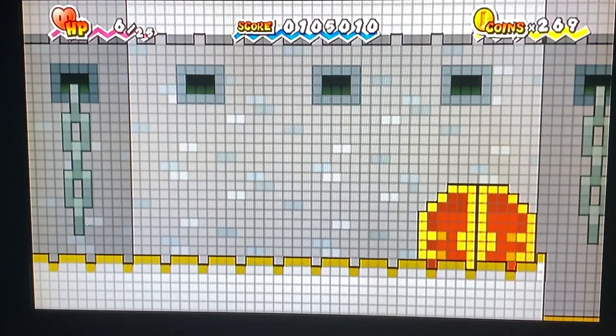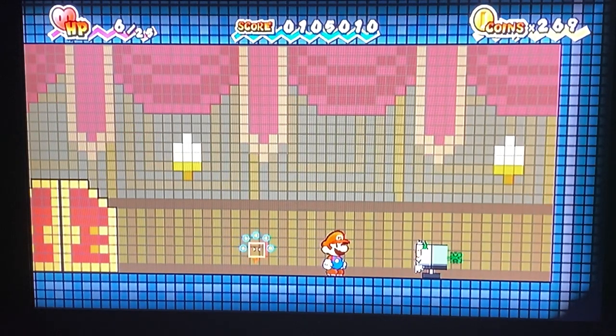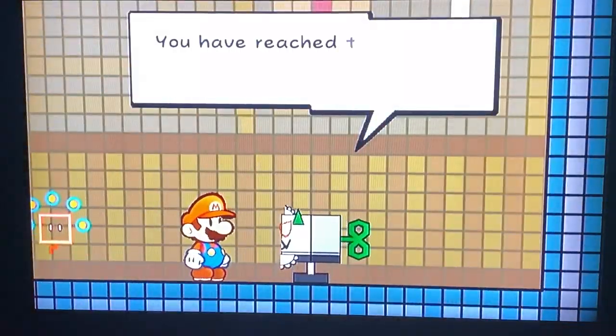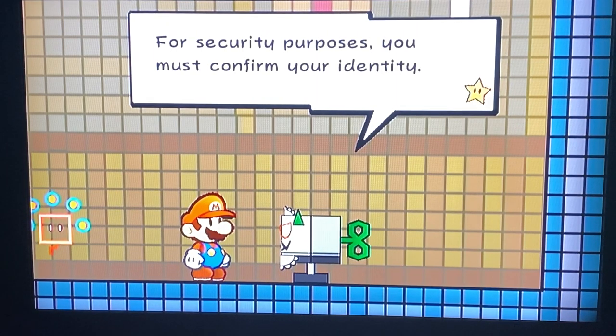Okay, in here — let's see what's in here. Wait, it's another one of these cat robots. Why is it green? Let me talk to it. 'You have reached the door to Master's private room.'